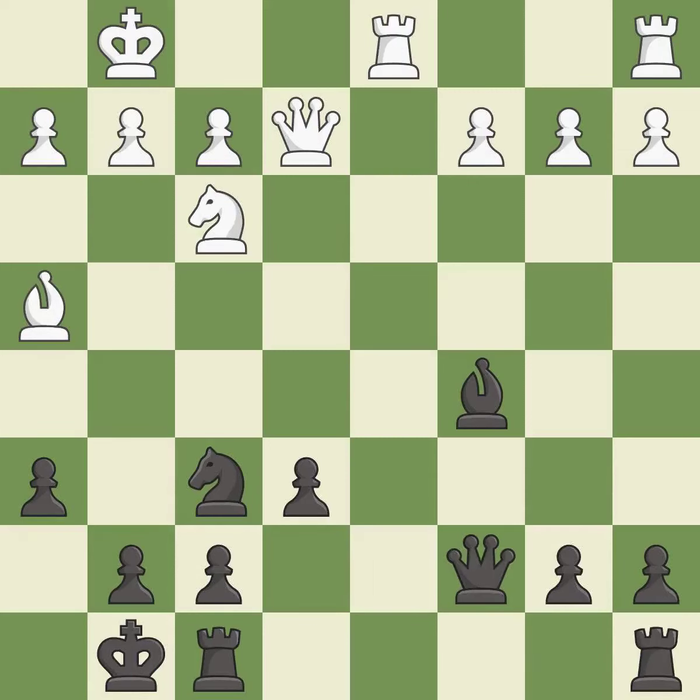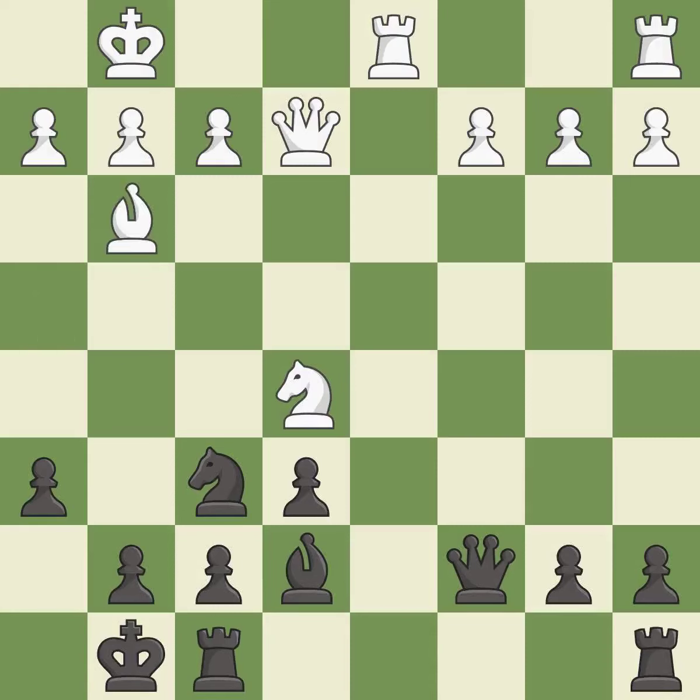The queen is placed on a safer square. This threatens to win a pawn. The bishop is moved to a better location, allowing it to control more squares. This stops the opponent from being able to win a pawn. The bishop moves to a more active square, gaining scope.